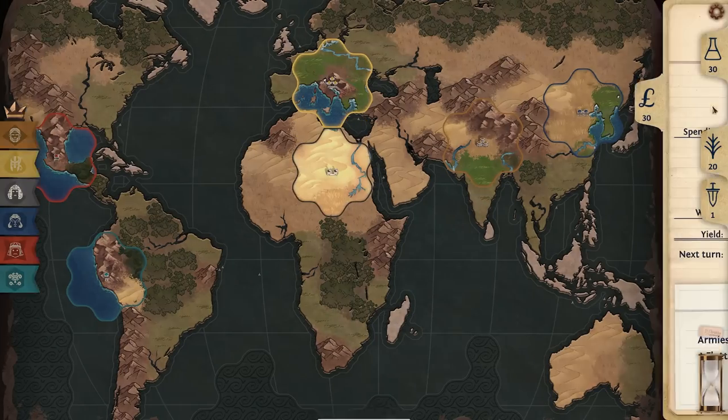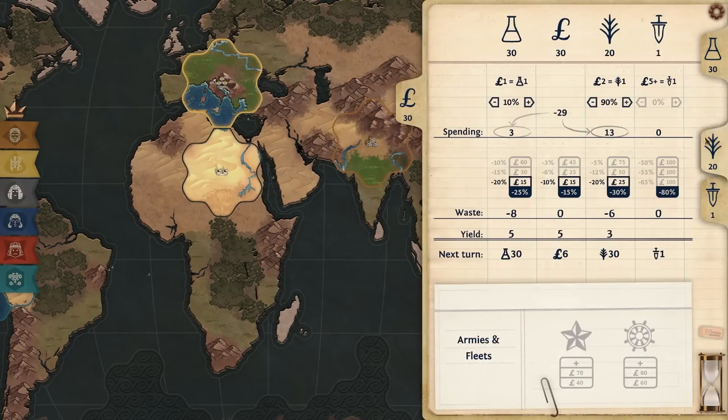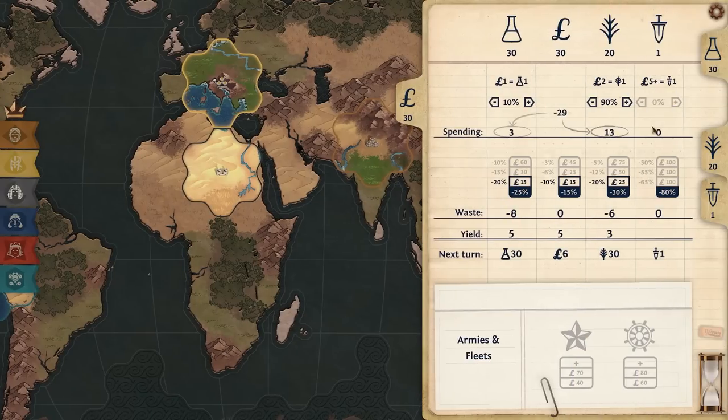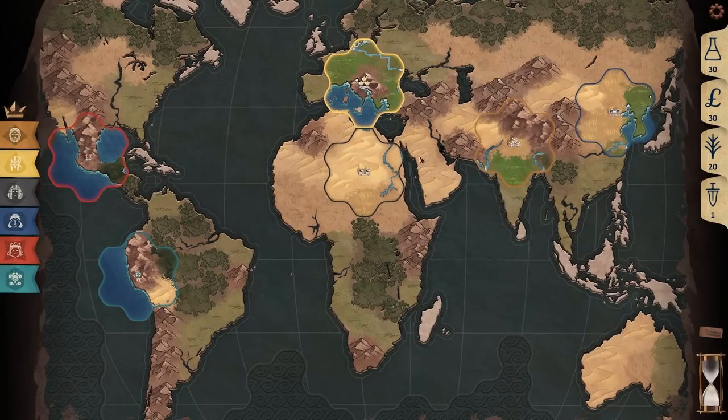Military power is the power of your armies. Armies are recruited with money and your army's combat strength is based on this number. This number can be increased in a variety of ways — for example, if you invest enough money into your military power, you can make this number bigger, making your armies stronger. Your military power can be upgraded a bunch of other ways, but we'll talk more about the military when we actually get to it.